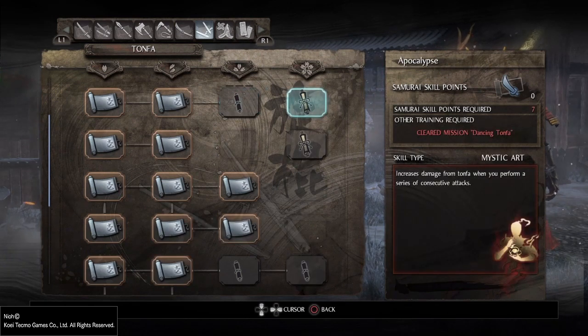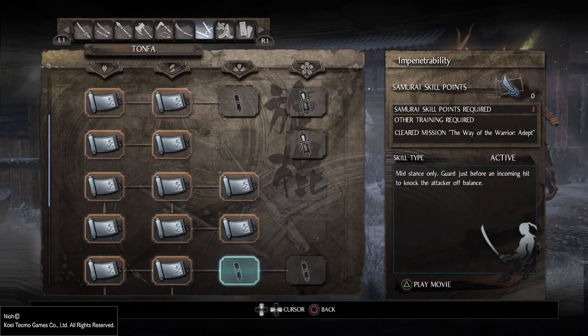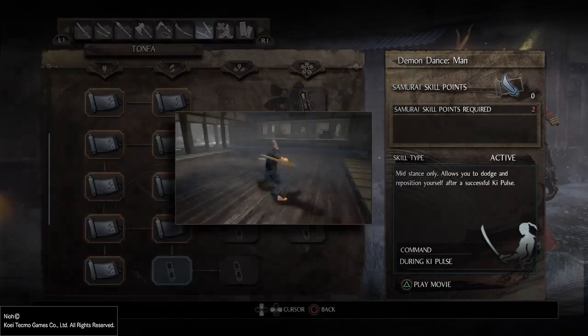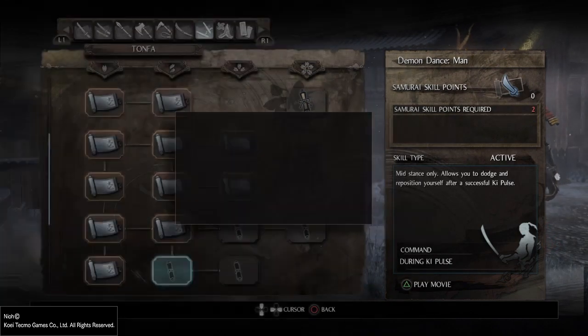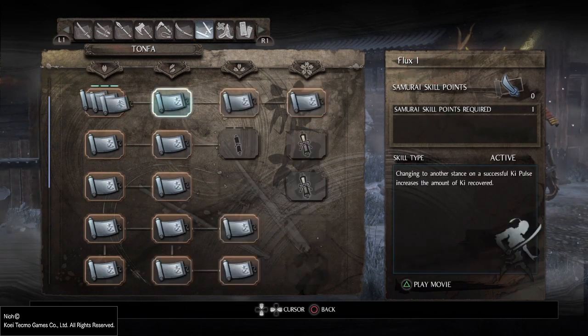For Mystic Arts, we have Apocalypse — increases damage from tonfas when you perform a series of consecutive attacks. This is very, very good for the tonfa since you have huge combos at your disposal. And Kanagi allows you to cancel out of the tonfa technique using Demon Dance, which is the evasive maneuver after a combo, available in all stances.